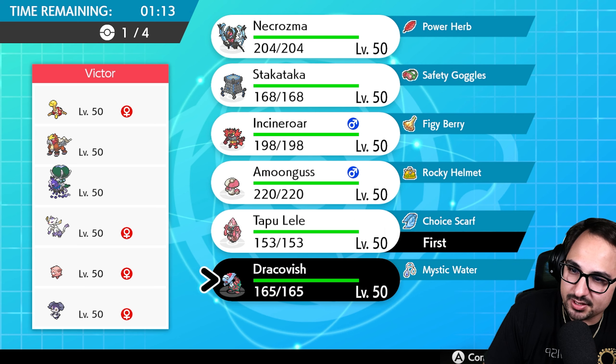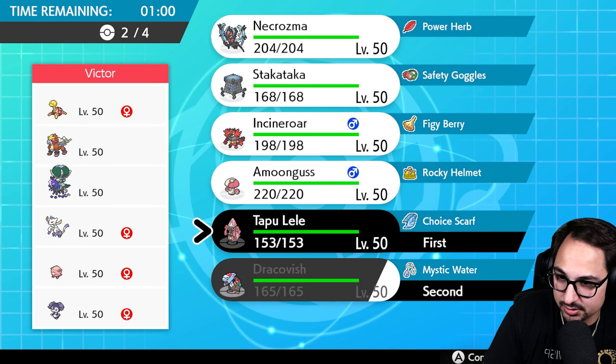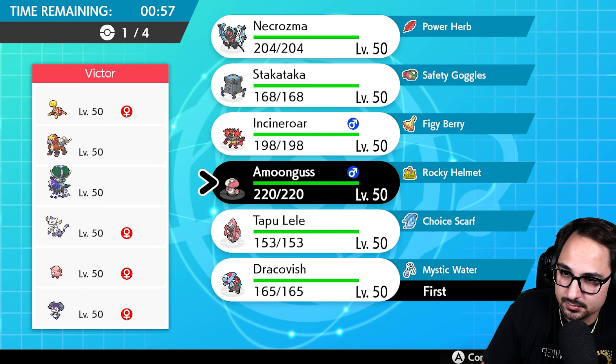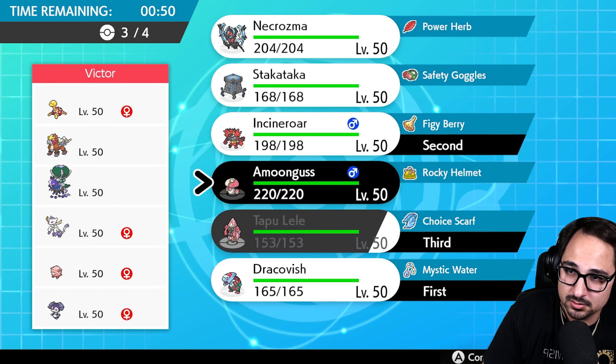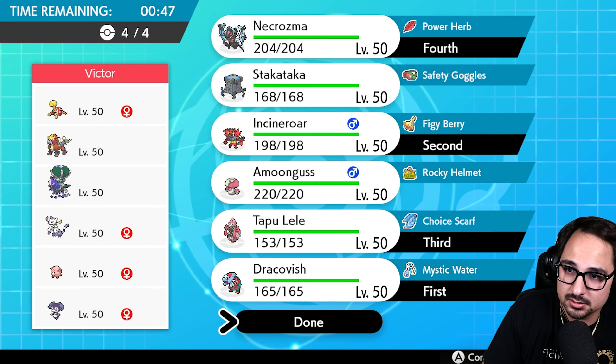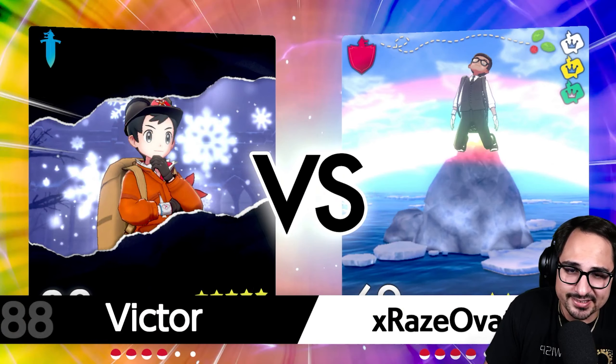I'm gonna go ahead and lead with Lele and the fish — that feels like the best play. Does our Incineroar have Taunt? It does. Should I lead with Incineroar too? Maybe I should lead fish-Incineroar, bring Lele in the back, bring Necrozma also in the back, and hope for the best. Lele should be able to take care of Calyrex — if this is anything like the other Chansey-Shuckle team I saw with Calyrex, they'll just try to lead with offense to get rid of as many pokemon as they can, then bring Chansey later with Guard Swap.